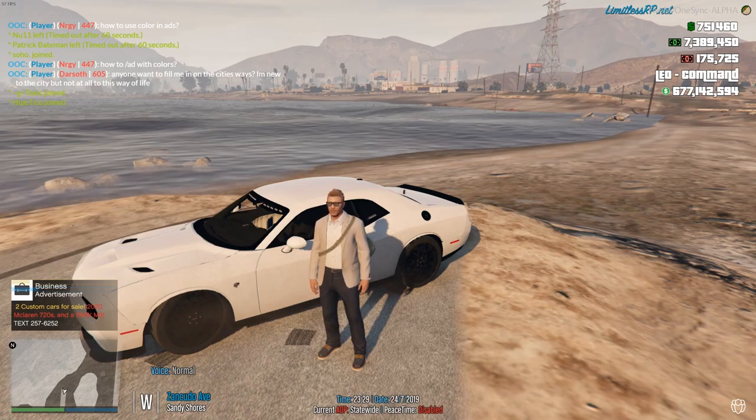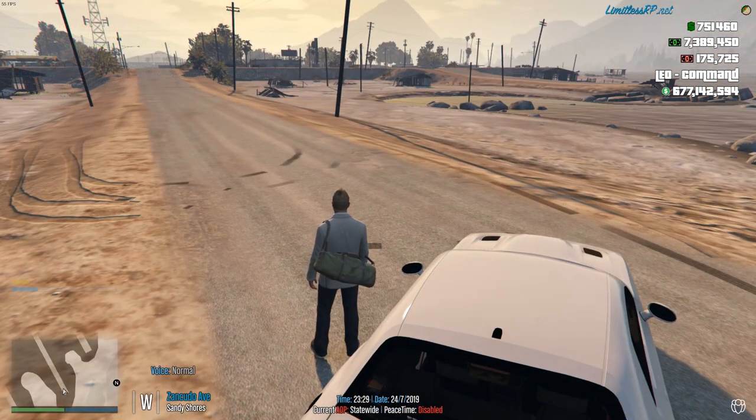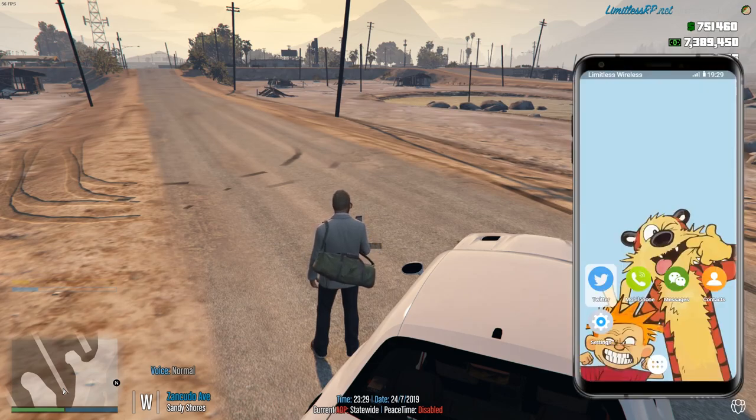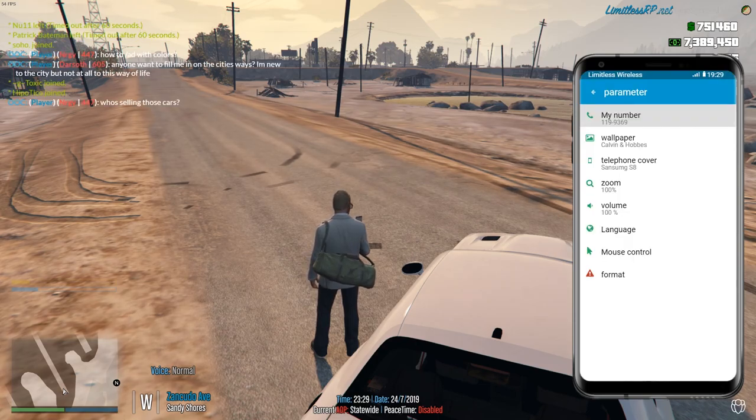After you've registered your character and you're stuck in Los Santos for some reason, you want to pull up your phone first of all because you want to get your cell phone number. We have phones in the server with a dedicated cell phone number to your player. Go to your phone by hitting the F1 key and arrow down to Settings — you can see your number there. My number is 119-9369.